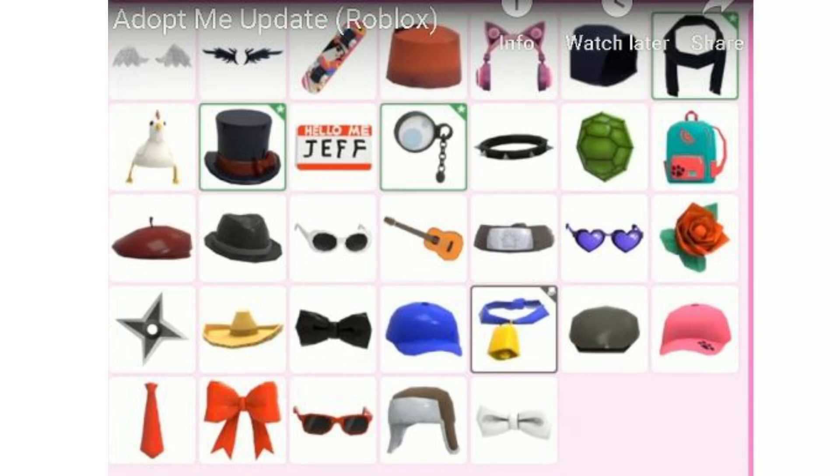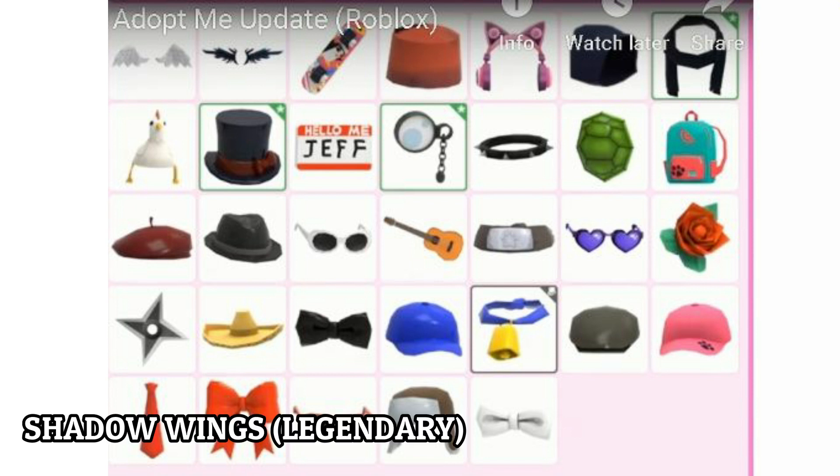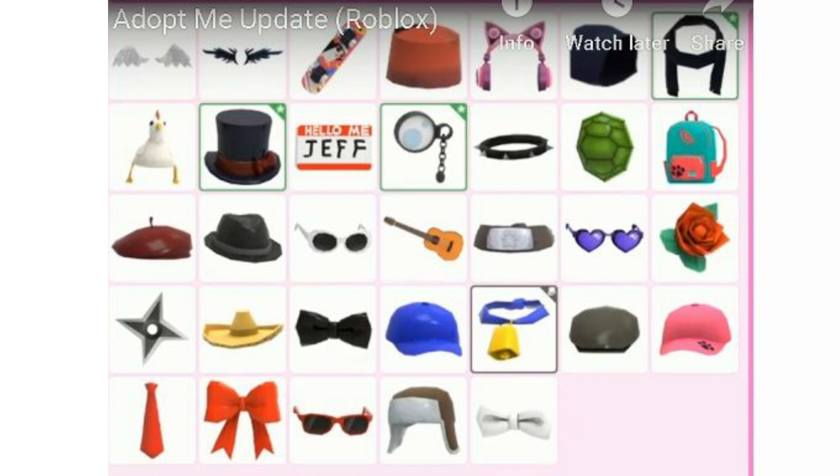Now here are the pet accessories we'll be using in the game. We have Angel Wings as the first one, then Shadow Wings — both of those are legendary. There's also a skateboard item you can wear like a backpack. And we also have the Fez again and the Pink Heart Headphone. There are a lot of accessories and I'm really looking forward to them.